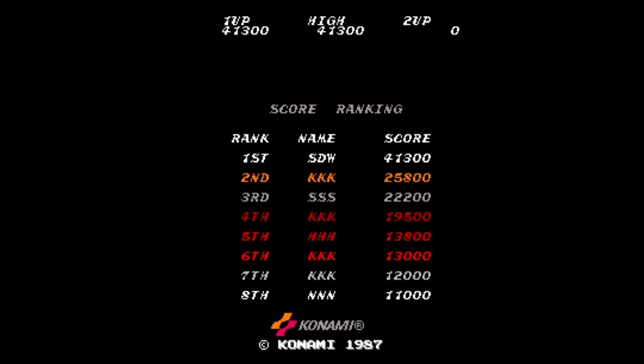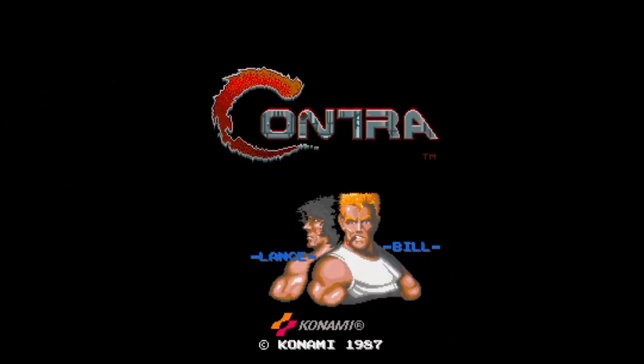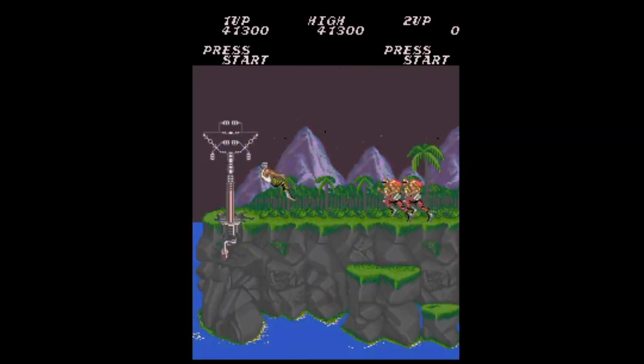Even the high score thing is clunky on this. So there you go — that is 1987, brought out by Konami, who of course bring out all the best games you've ever seen. That is Contra on the arcade. Catch you guys on the next Contra flip side.